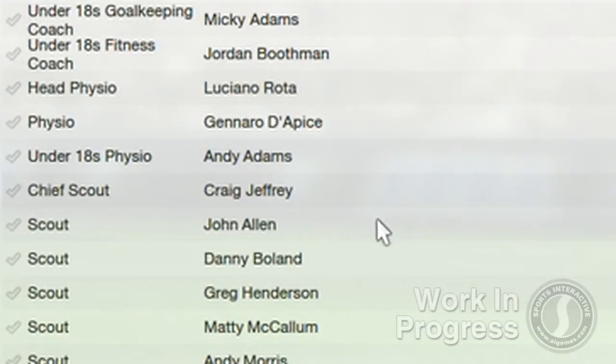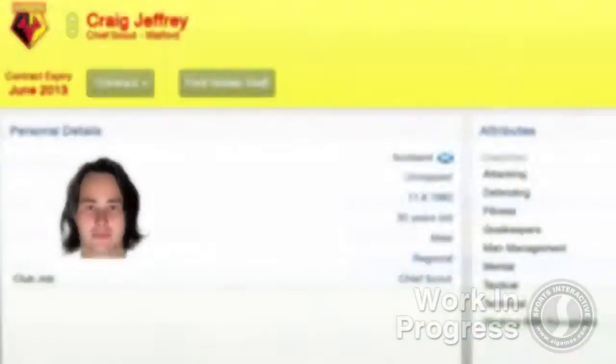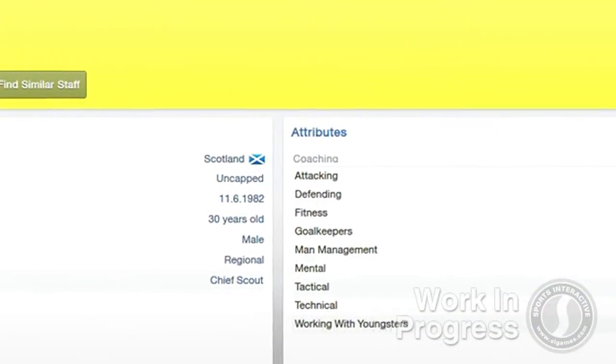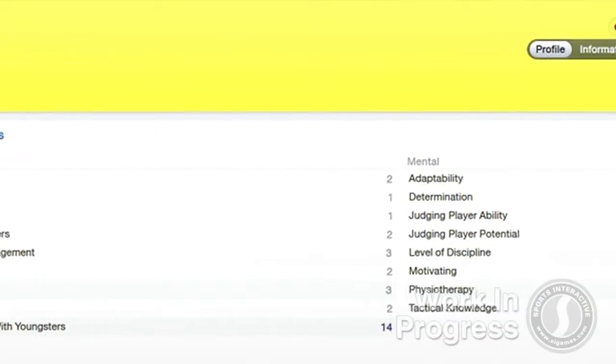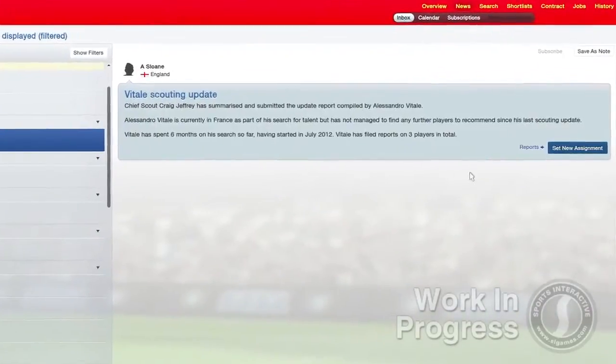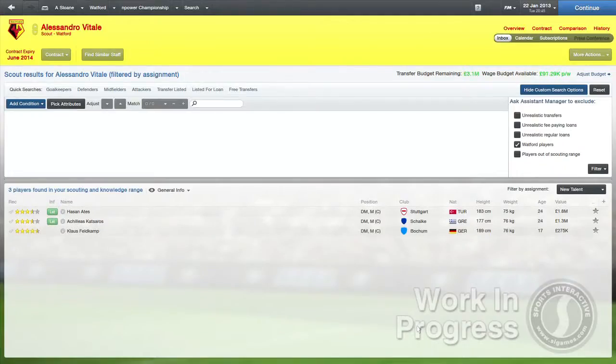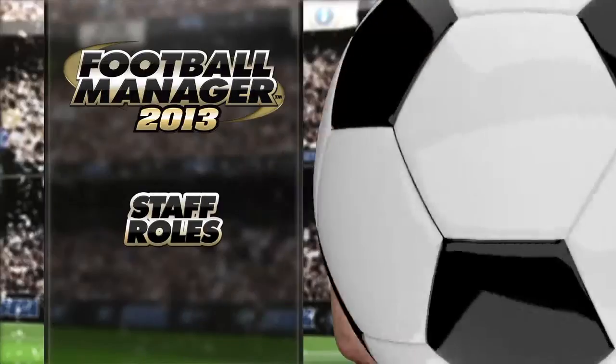Another new and very important role introduced in FM13 is that of chief scout. Budget allowing, some managers will employ a vast network of scouts to scour the world for the best talent to add to their squads. The chief scout will filter through the reports that come in from your scouting network, which should result in a marked improvement in the quality of your club's scouting. In short, you'll read fewer reports but end up with better players.